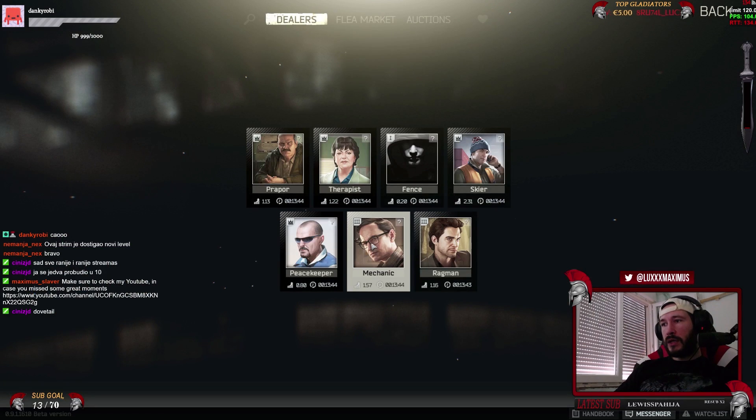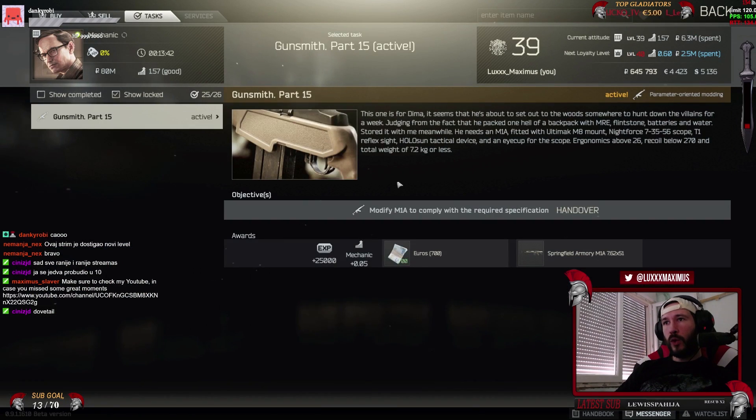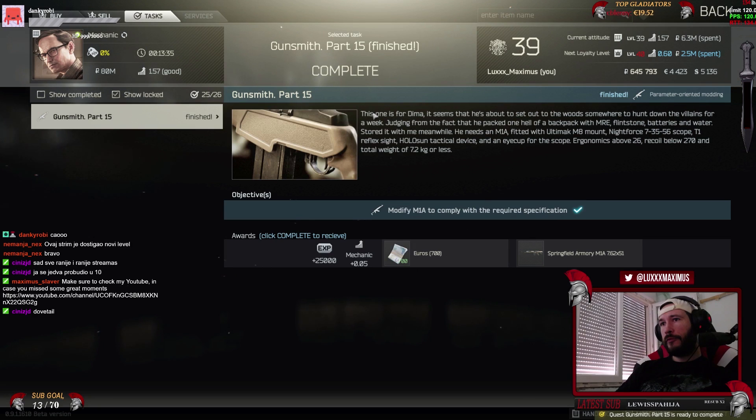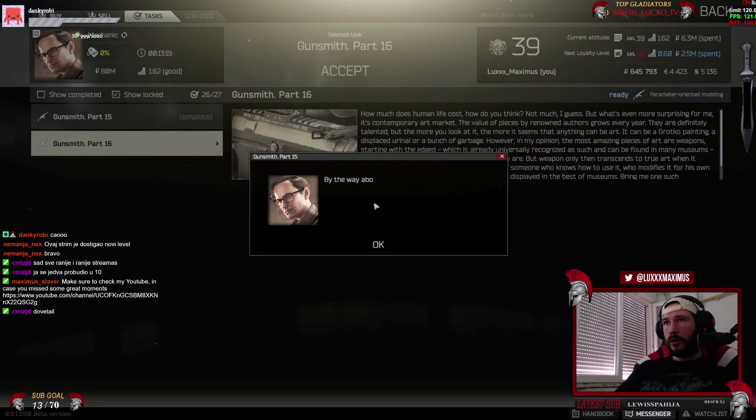Okay, let's hand over the M1A - it looks pretty cool though. The reward is 25k XP, 0.05 mechanic loyalty points, 700 euros, and you get a Springfield Armory M1A as a reward for completing the task.